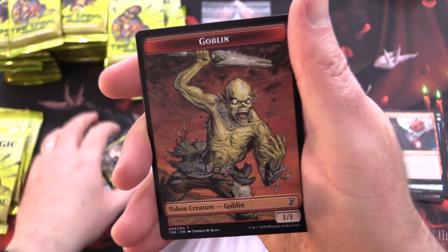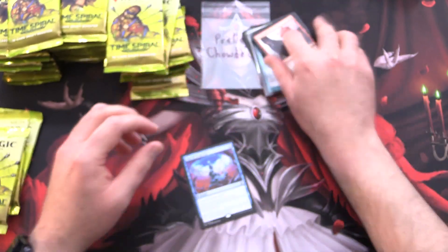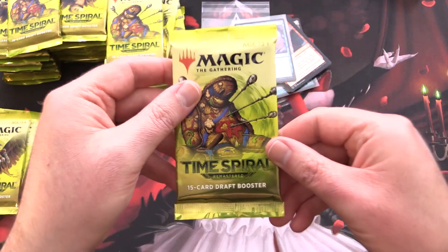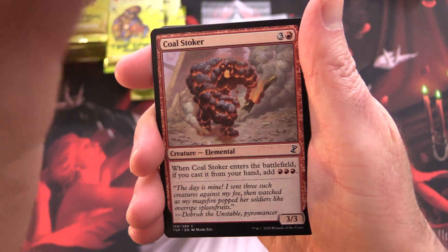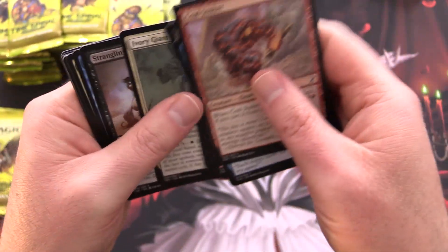Timur Descendancy and a Goblin Token. Grabbing another sleeve here — I'm going to be sleeving left and right. On to our next one here for Pratay. Two for two, pretty decent packs. Can we do even better?